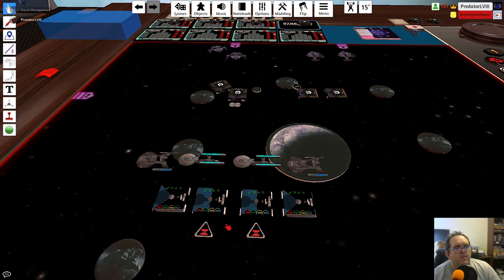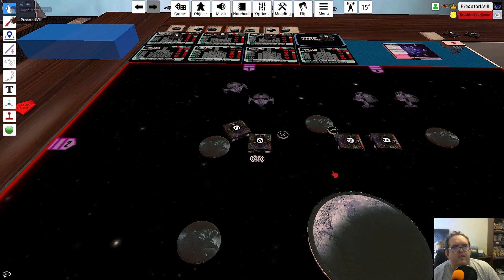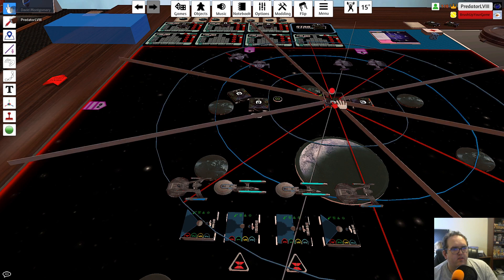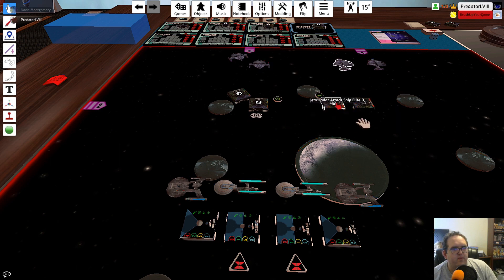I need to do a hard two and get around the asteroid. Eric can probably do another hard two as well. There is combat though — we're going to be having our backsides facing these guys the rest of the way. That's okay, we just got to get out. We can take a couple of hits, especially at range three. But first they're going to take some hits. Does this elite have a shot? No. Does this elite have a shot? No — it's through the planet and out of range. So neither elite is shooting — that means it's A and B.